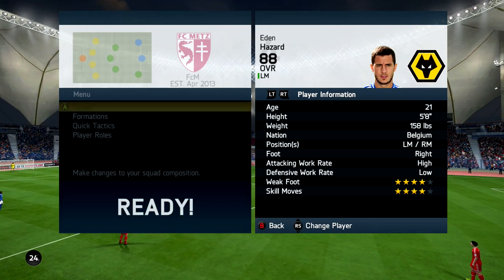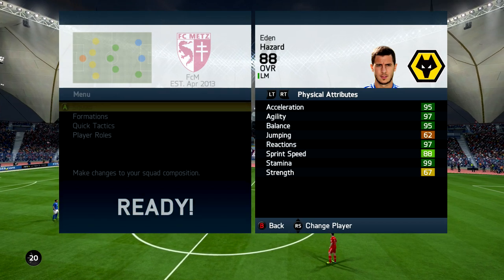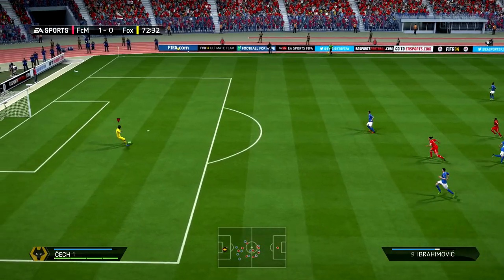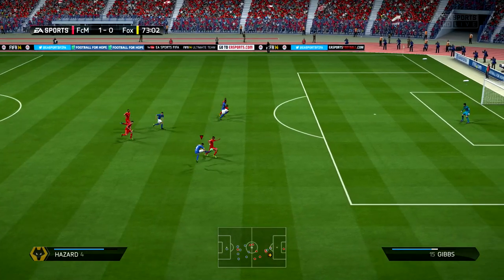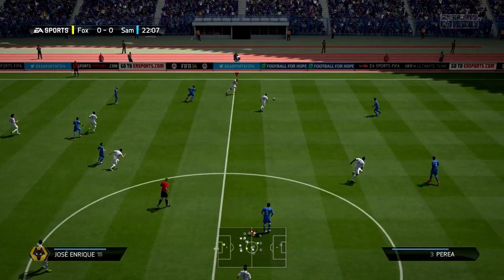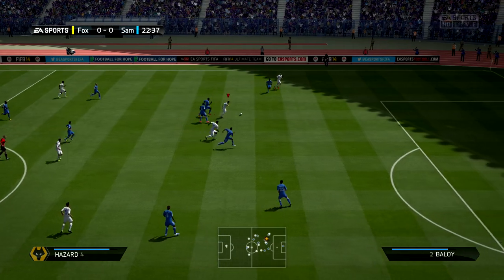Between the previous gen and current gen, because on previous gen like PS3 and Xbox 360, Hazard felt pretty good. When you move on to next gen, Hazard feels a bit different — but this one feels so good. I don't know what changed about him. If you look at the third inform's in-game stats versus the second inform's, his strength and aggression has only increased by one for each attribute, but on the pitch it just feels a lot better.